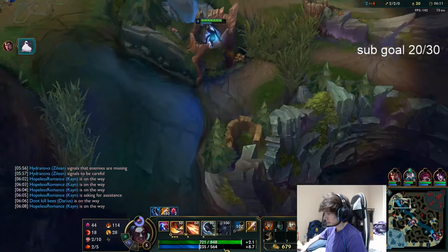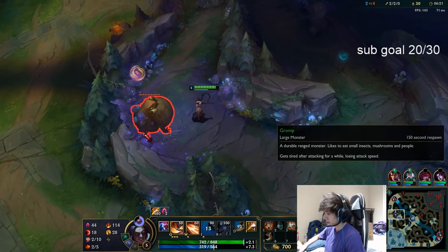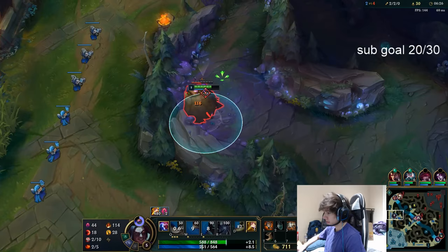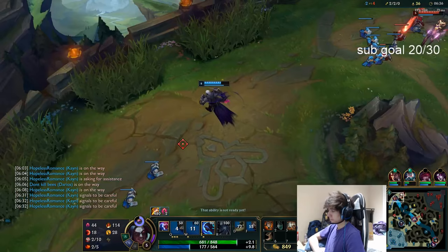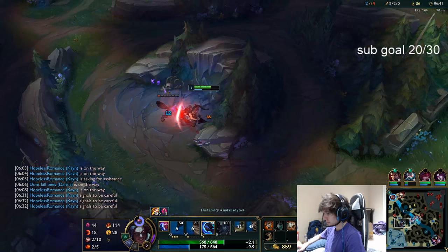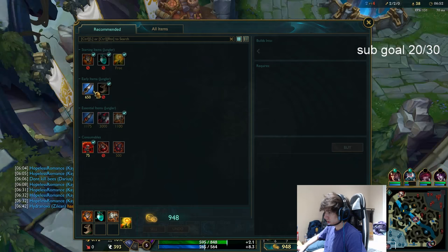I can only make that gank work if he plays it well — I had to make sure she ate into the wall so I can stop her. Kindred has no camps right now so she's probably just going to look to gank, so beware. We're going to be level six after about two and a half camps — my red and krugs should give me level six for sure.